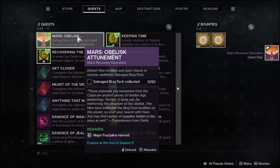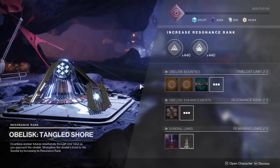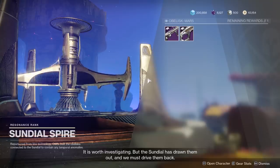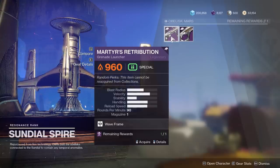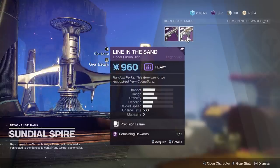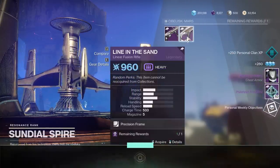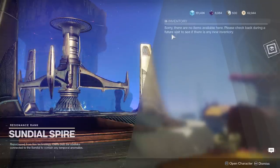When you first start out, you can only link one obelisk to the Sundial — either the Tangled Shore one or the Mars one. Whichever one you have linked, when you run the Sundial activity, the rewards from that obelisk are going to be the only rewards you have to choose from after you beat the boss. So if you link the Mars one, you're going to have the choice of a grenade launcher or a linear fusion. If you link the Tangled Shore one, you're going to have a choice of an auto rifle or the sidearm.